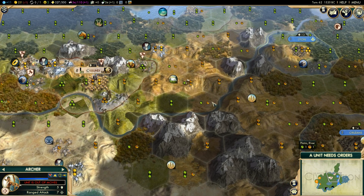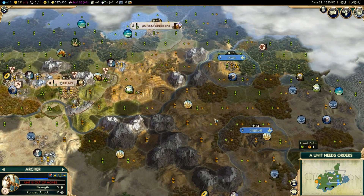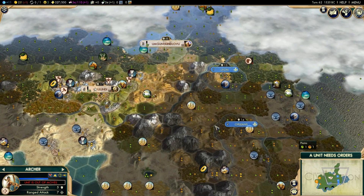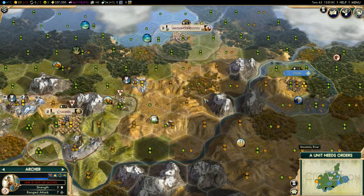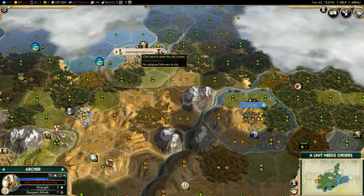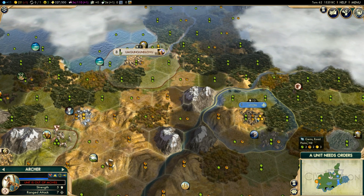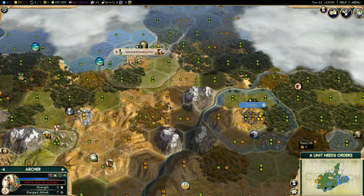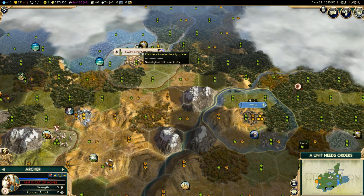We could settle a city around here simply to block off France from having direct access to our capital by just crossing the mountainous rivers and heading straight for Ulundi. I do want to expand Umgungundlovu up through this area — it'll prevent Lyon from expanding, it's great for cities anyway, and it'll give me full control over this portion of the lake on this side of the river.